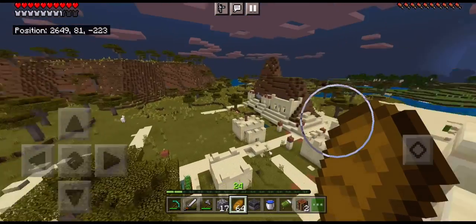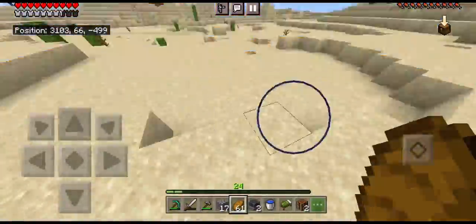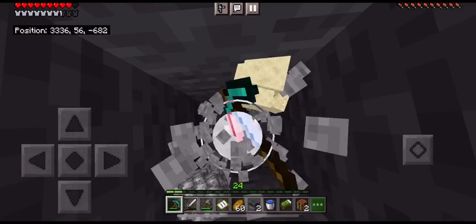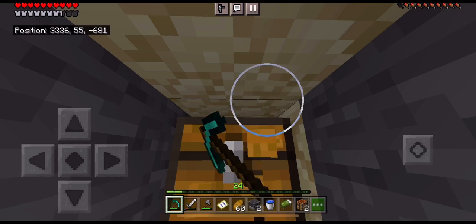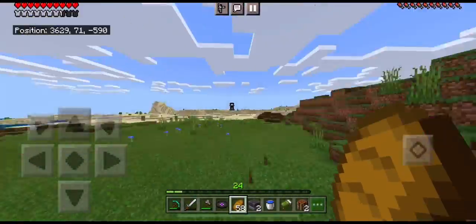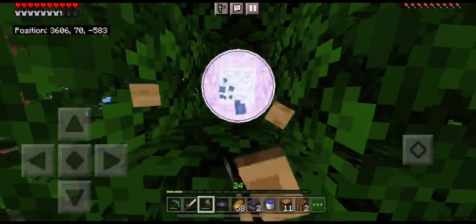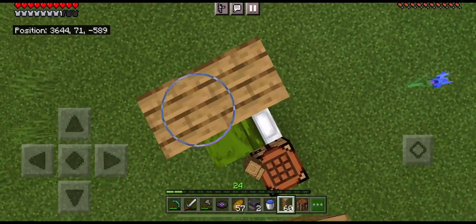I'm just gonna find a place to build a house, probably far far away. The map says it's right here - yeah, how about right here? I got a diamond - perfect. Oh, music discs! I can be like Tommy in it. This looks like a good place to build my home. I just need to get some wood basically now. All right, let's build!